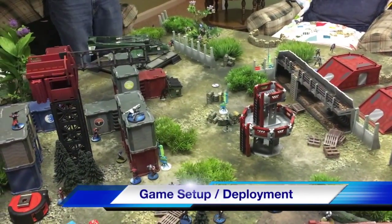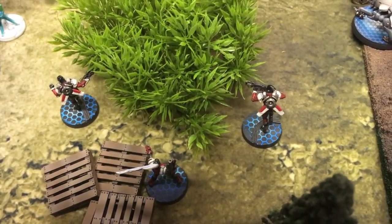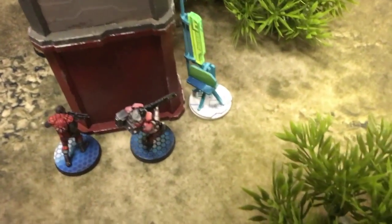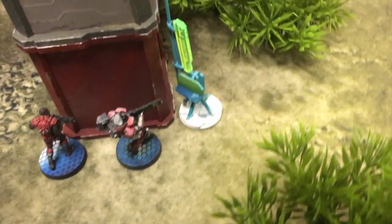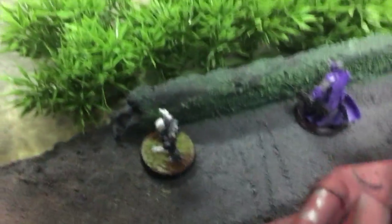Okay, we have Nomads versus Morats at Sagres. We have a Grenzer, a reaction Zond with HMG, and a Salyut Zond with rifle. Those two Hellcats are actually Jaguars with light shotguns. This Wildcat is standing in for Lupe until she gets finished. There are a lot of proxies in this list. This large gentleman here is a Sin Eater with Spitfire — actually a Sin Eater with a Mark 12 — and we've got a little Zond bot.